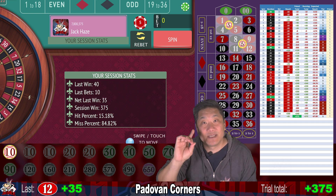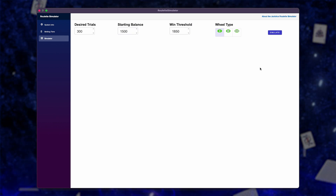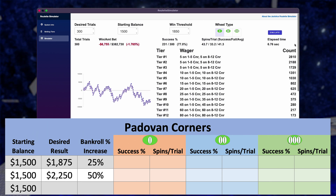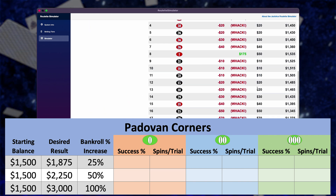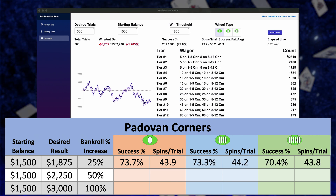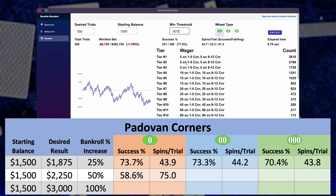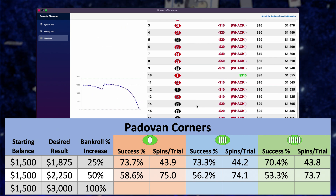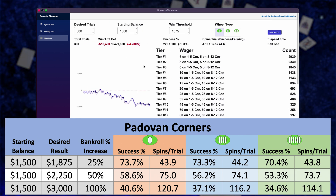Let's check out Padawan Corners in the JackAce Roulette Simulator. We're going to try to increase our bankroll of $1,500 by 25%, 50%, and 100%. The 25% increase is $375 — we were able to achieve that goal 73.7%, 73.3%, and 70.4% of the time on single, double, and triple zero wheels. Trying to increase our bankroll by 50%, we were successful 58.6%, 56.2%, and 53.3% of the time. And trying to double our bankroll, we were successful 40.6%, 37.1%, and 34.6% of the time on single, double, and triple zero.